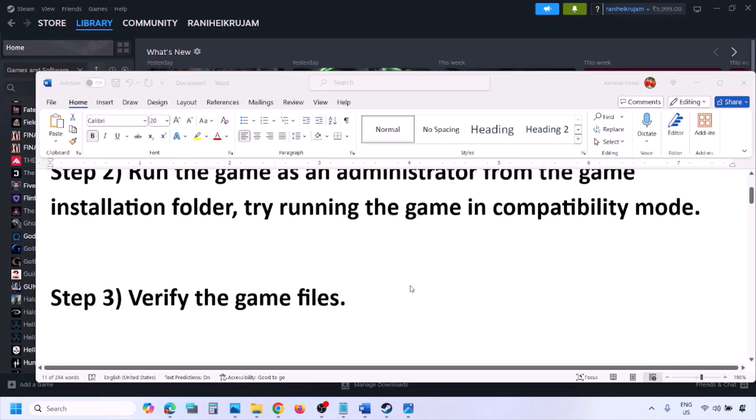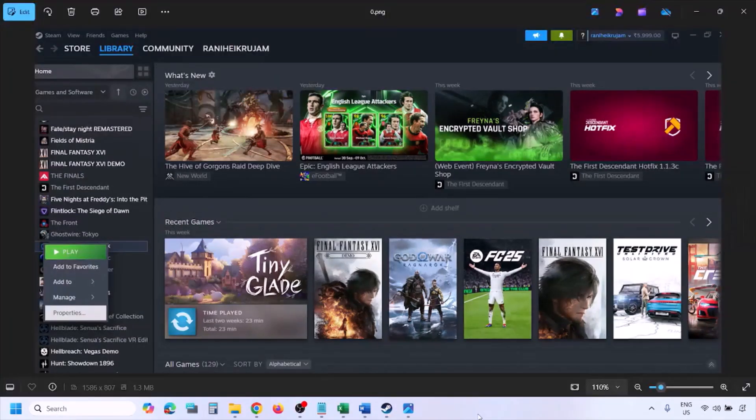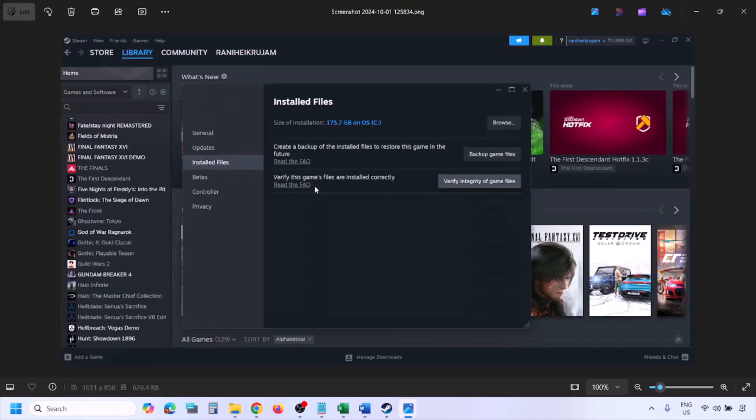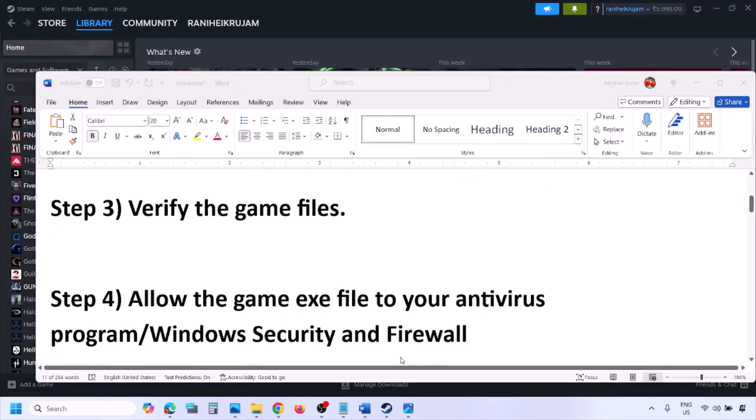The next step is to verify the game files. Go to Steam, click on Library, find the game in the list, right-click on the game, select Properties, go to the Installed Files tab, and click on Verify Integrity of Game Files. Once verification is 100% complete, launch the game and check.